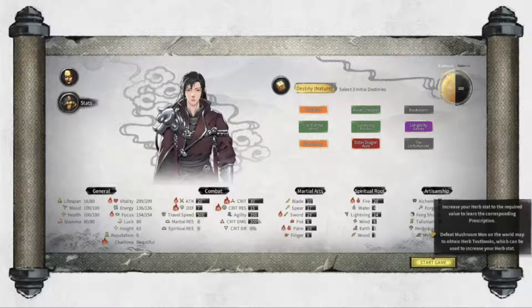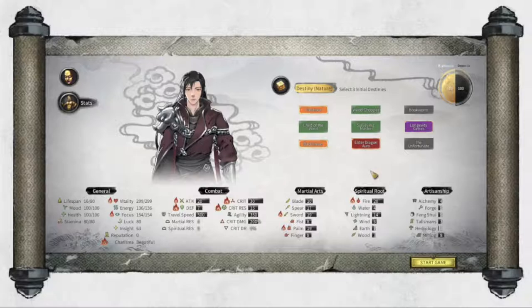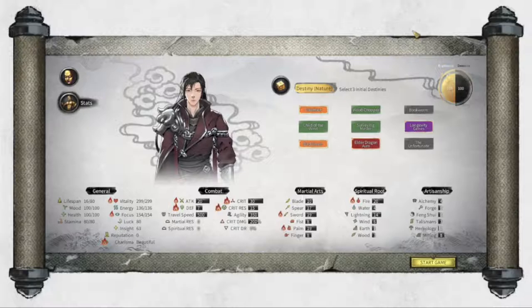Most of these are pretty self-explanatory, especially forge, herbology, and mining. But feng shui and talismans might be a bit different. This is a Chinese game based around Wuxia, which basically means martial hero or badass martial artist. Feng shui is basically your alignment and understanding of the way, because it's Taoism and a bit of Buddhism mixed in. In Taoism, gods have to follow the way of the universe as much as mortals do - gods are just more in tune with it and can do crazy supernatural stuff because of it.